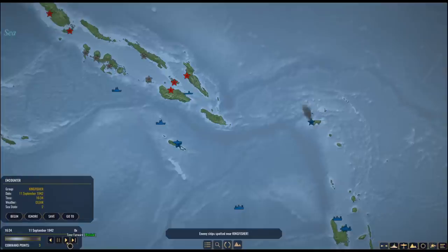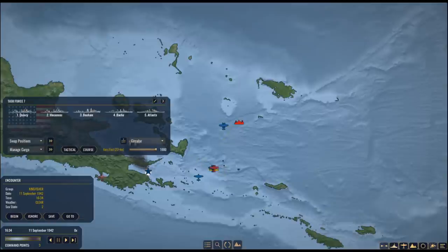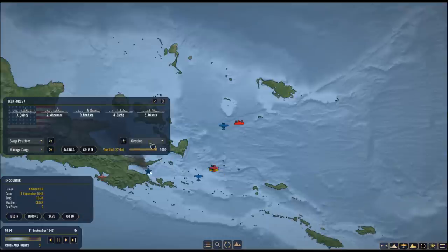Enemy ships spotted near Kingfisher. We've spotted two heavy cruisers, two destroyers, and six merchantmen. What do we have in Task Force 7? Two heavy cruisers, one light cruiser, and two destroyers. That's a much closer fight than I would like. This enemy contact has 53 nautical miles left, so let's have him shadow. This is going to be a much closer fight than I'd prefer.